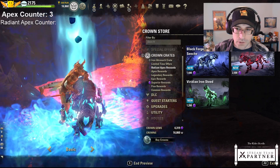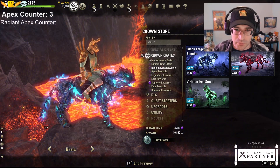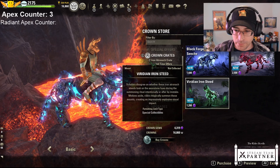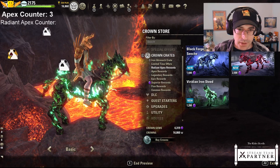Now we have the Sench in different colors. A lot of them will have fun summoning animations or these glowy effects. If you rear up, they'll tend to kind of spark up quite a bit.